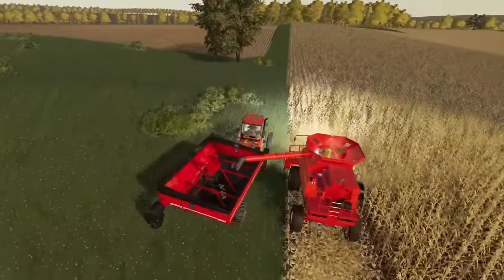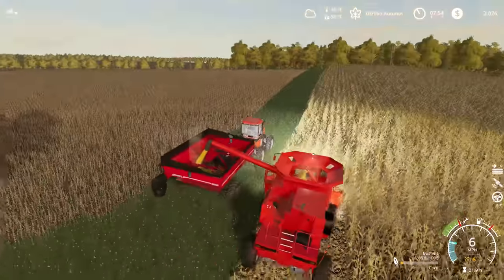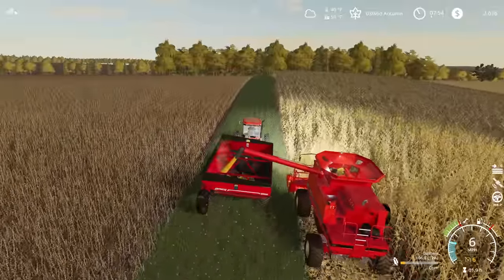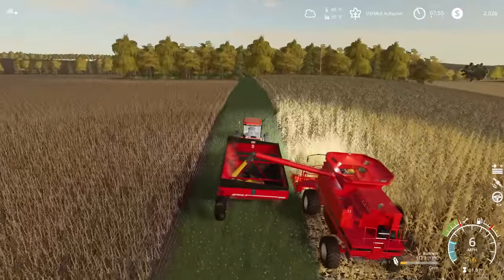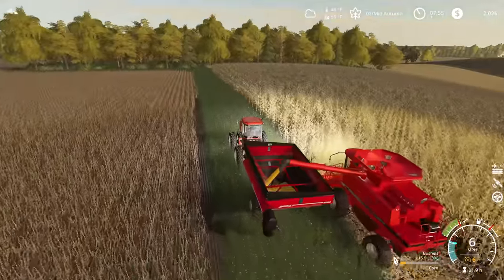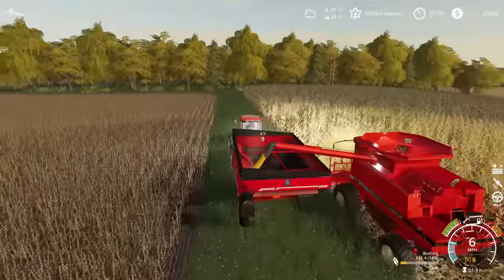If I can get up here before we get to the tree line, looks like this is a setup that's probably going to work for us. I'm not entirely sure I would trust courseplay to run this grain cart given that it has some issues, but it's working out well enough for us to manually do this. I'm super curious to see how much corn we get off of this field since we're going to be able to sell it here in a few short days from a season's perspective. I know that midwinter is a good point in time to sell some corn, and we've definitely got loans that need to be paid off.